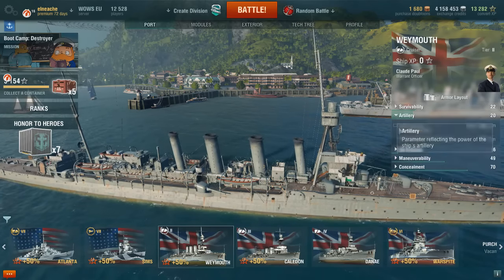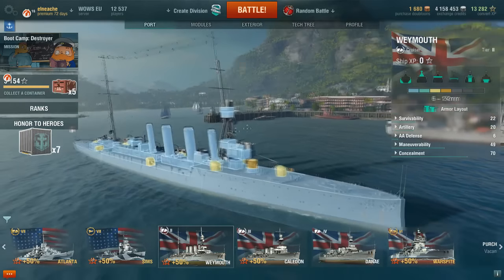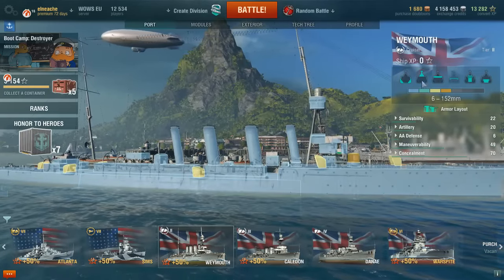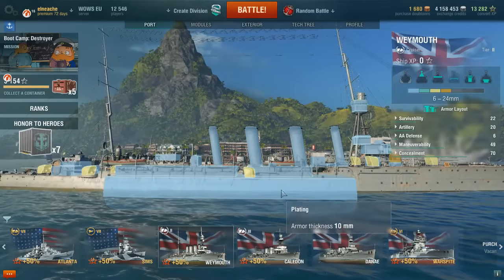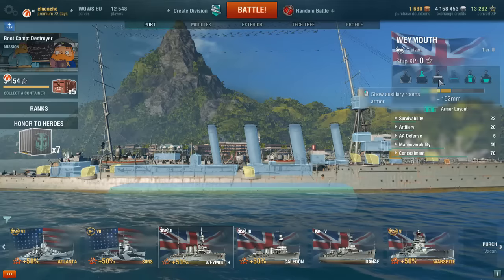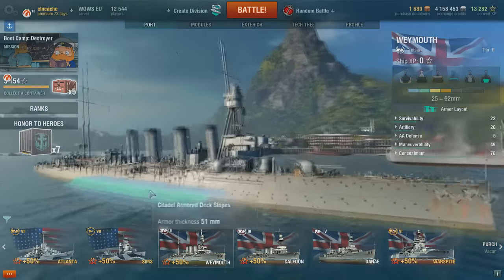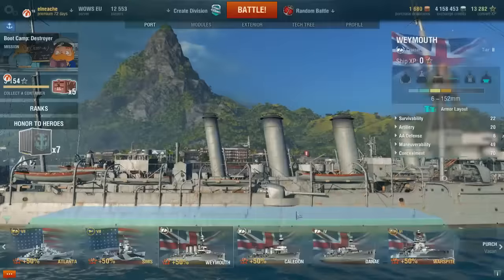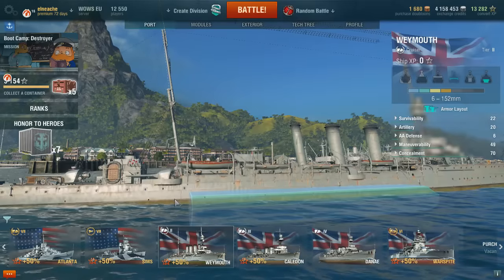Surface detectability is 10.3km, so because the artillery fires a little bit further you can just about fire from cover. Armor-wise, it's only a tier 2 with 10mm of armor plating all over it. The citadel on the British ships is very low to the water — it is quite difficult to get citadel penetrations on these. You'll get lots of full-damage armor-piercing hits, but it's very unlikely to get citadels because the citadel is so low to the waterline.